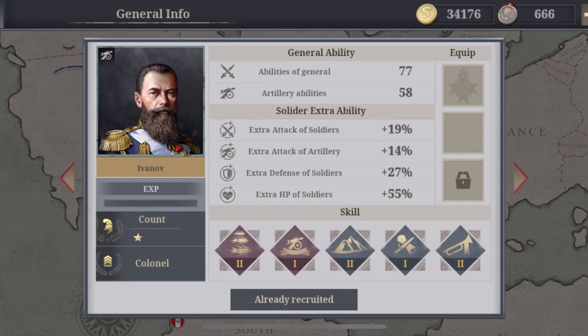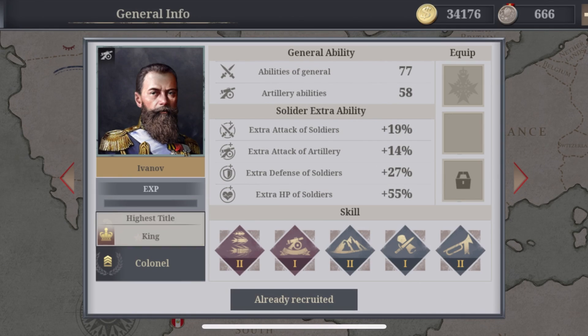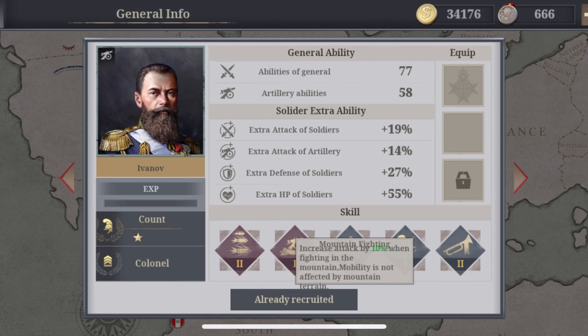At rank 5 we have the familiar face Ivanov. He starts off with four to four-and-a-half very good skills, can rack up to King, and has 33 starting attack, which is very impressive. Tactics Master, Mountain Fighting, Artillery Expert, and Salvo are all great — especially now that Mountain Fighting is upgraded. Inspiration could be replaced. He's a very good general for your investment; if you don't have books to spend, get yourself Ivanov.